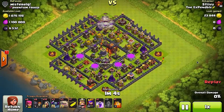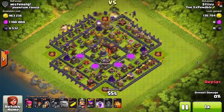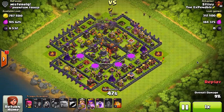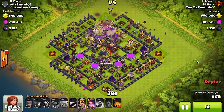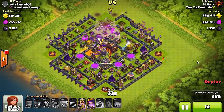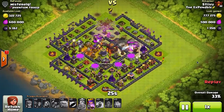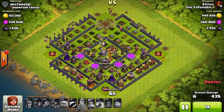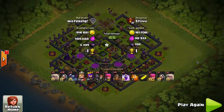Coming in at number four, it's steveu from the Expendables going up against an unusual base. I don't know if this is an old clip because the base design doesn't add up — people used to build bases where wall breakers would hit mini walls on the edges and walls connected in a straight line, forcing them to hit walls twice. That was effective at stopping wall breakers, but it's been patched and doesn't work anymore. This guy's got a million gold — that's crazy — making it to my number four spot. He took out half the base. Nice job!